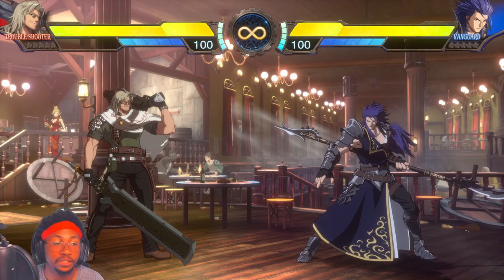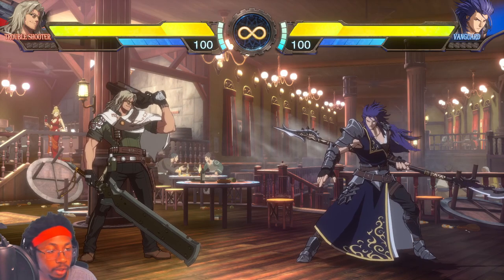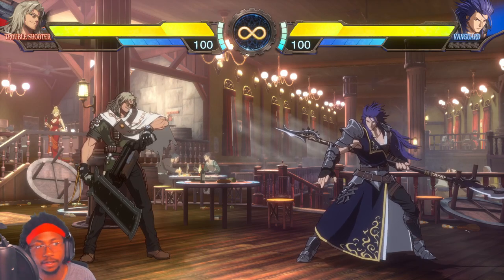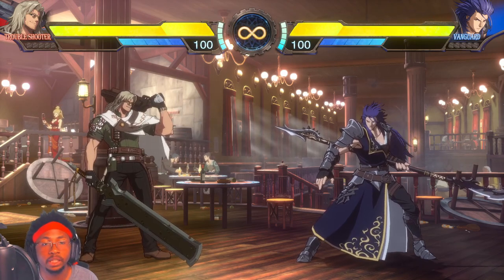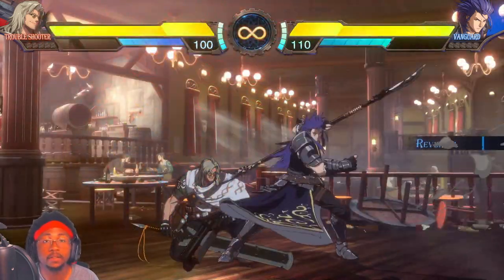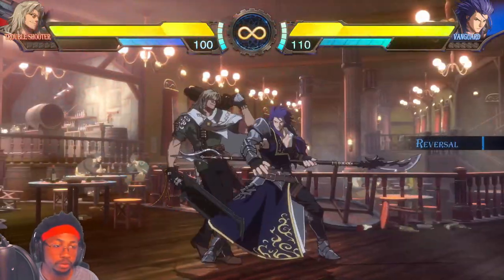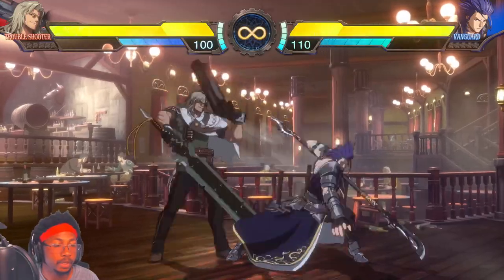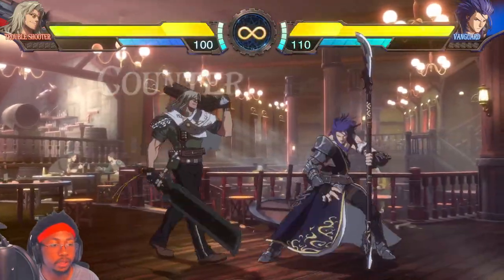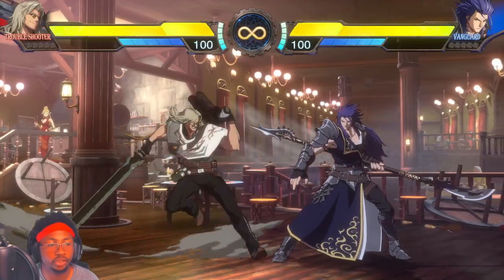For this next example I've switched to Troubleshooter, just to emphasize that the weaknesses of these invincible attacks are the same no matter who you are. You can grab Crusader's invincible attack no matter who you're playing. Similarly, Vanguard's invincible attack has a weakness: as long as you stay low profile, he cannot touch you. Stand outside of grab range, swing low, and you are good to go.